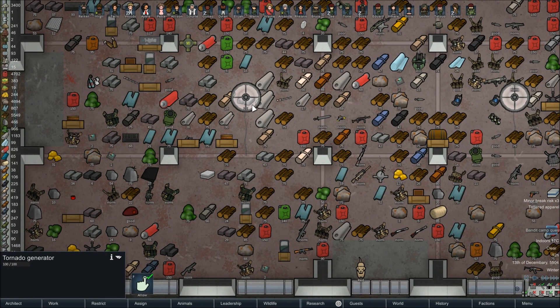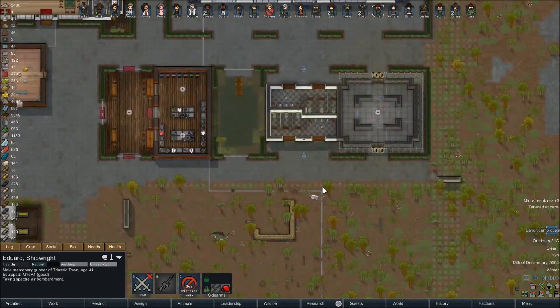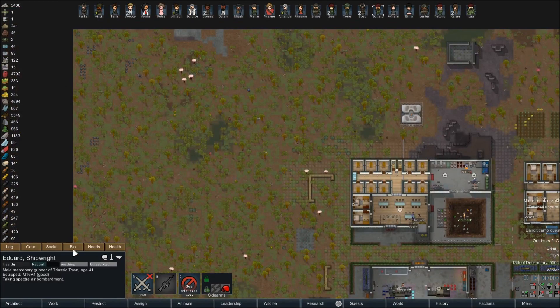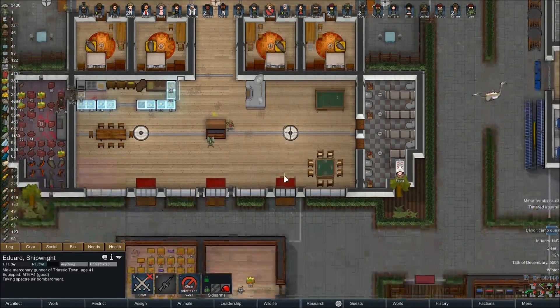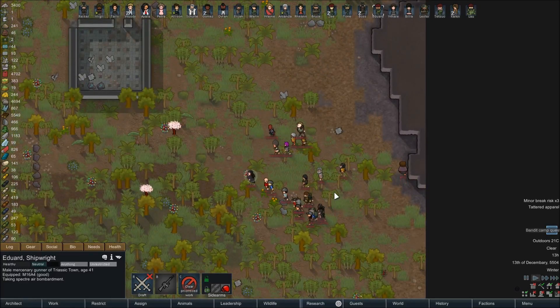I finally found it — it's hiding right here. Specter air bombardment. Eduard, I need you to stop what you're doing and come collect this. He'll put it into his inventory as a sort of sidearm. In the meantime we're just gonna let everybody do their thing. I've already called the animals away. I've set up a zone for them to just sit and graze, because every time I bring them into the hotel they just eat everything and it becomes a real problem.